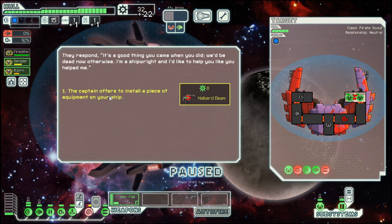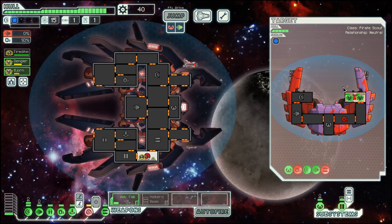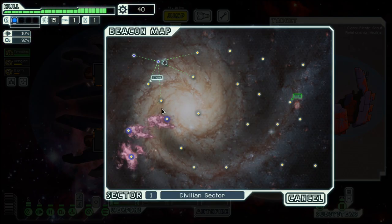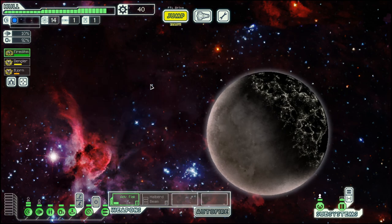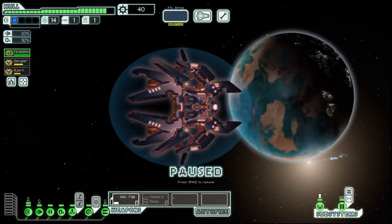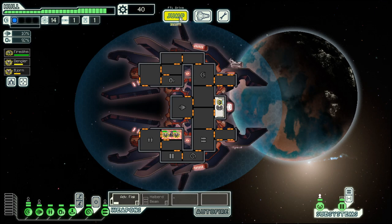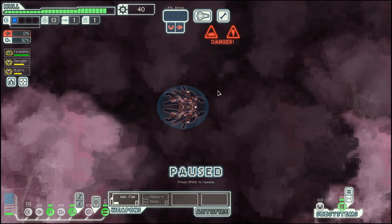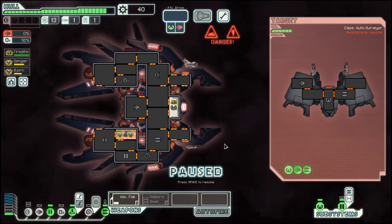Like this. And there is a weapon in here for us which requires three power. So that's definitely something that we need to work on, but we need a bit more scrap for it. So let's go here and see what we can do about that. And it's an ion storm.